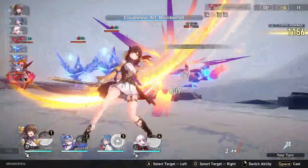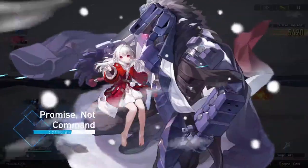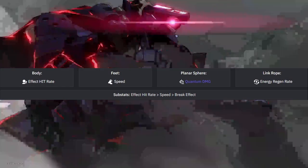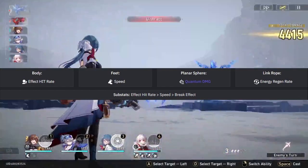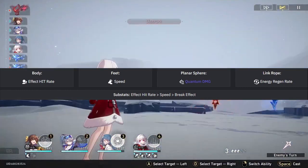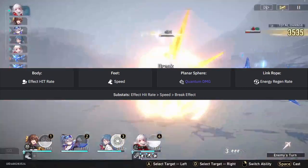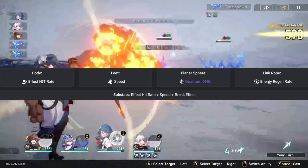For Silver Wolf's relic stats: for your body you want effect hit rate; for her feet you want speed; for her planar sphere you want quantum damage; and her link rope is going to be energy regeneration. For substats, you want to get effect hit rate up, then speed and break effect.